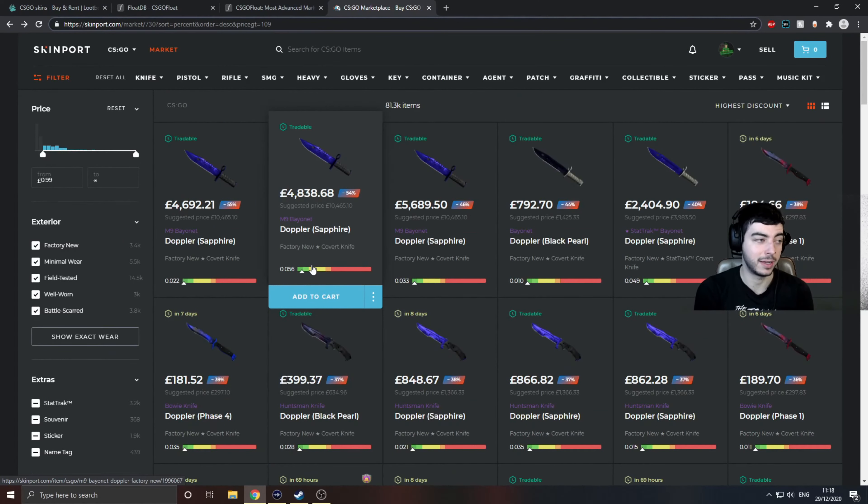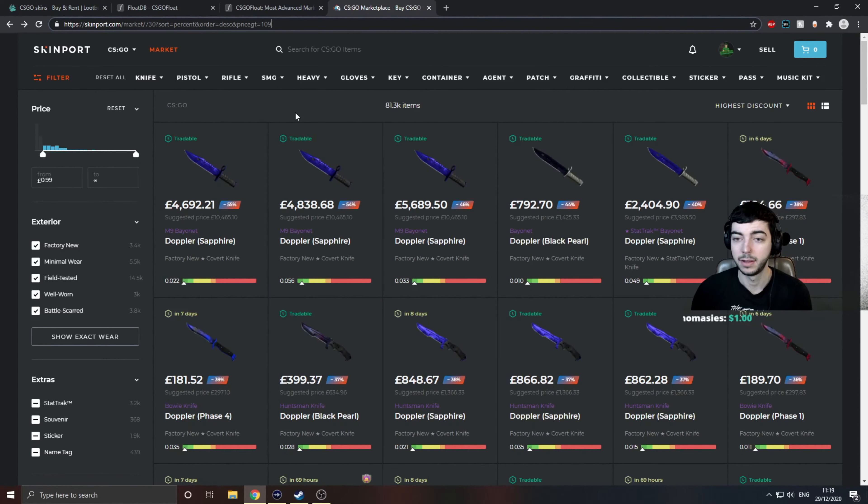If you want to get into skin trading and investing, try to use third-party sites for initially getting the skins. A lot of people are hating on the AWP Fade currently because they don't think it's worthy of its red tier — but I need to remind people that when Shattered Web came out, not everyone liked the gun either, as much as they deny it now.